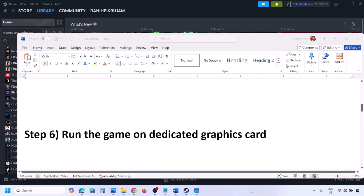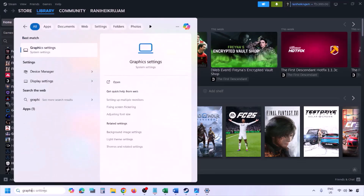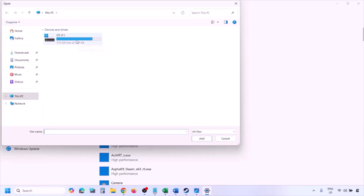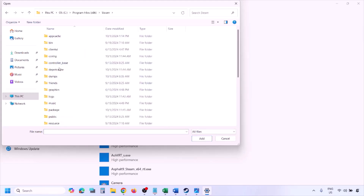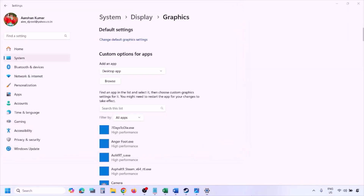The next step is to run the game on the dedicated graphics card. Type 'Graphics Settings' in the Windows search box, go to Graphics Settings, click Browse, go to the game installation folder — open the drive, open Program Files (x86), open the Steam folder, open SteamApps, open the Common folder, open the game folder, find the game exe file, select all exe files, and click Add.